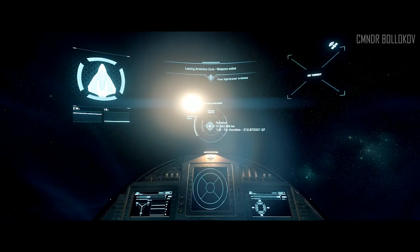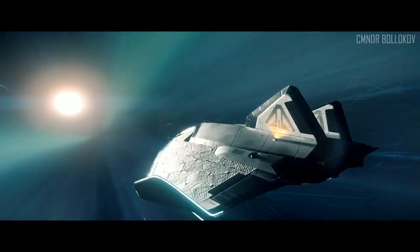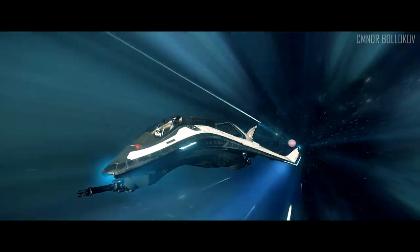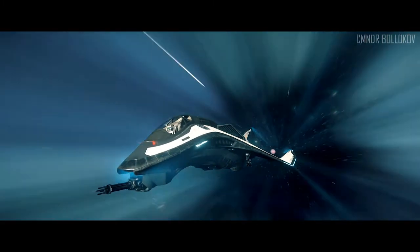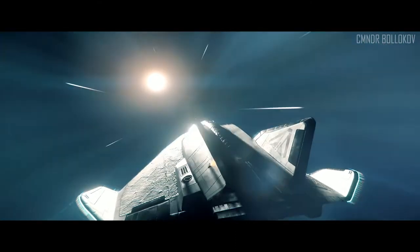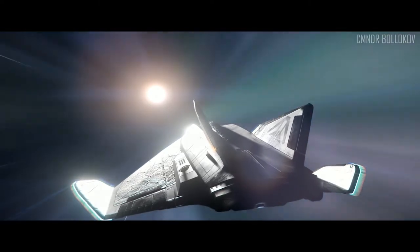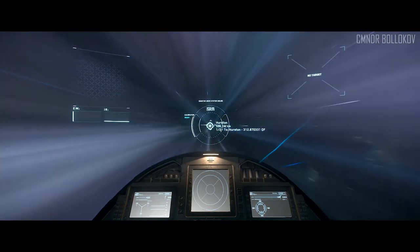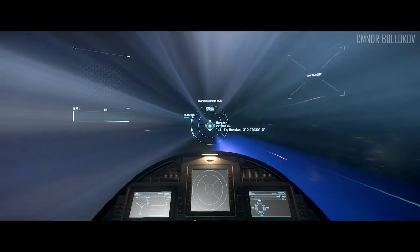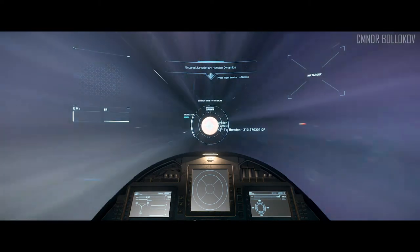Here we go — we've got 31 million kilometres to go. We've just broken into our quantum drive and as you can see we're going at the speed of light or something like that. There's the planet Crusader in the background disappearing. There's me in the cockpit. This will take some time so I'll join you when we get down to the last million. Down to our last 500,000 kilometres until we reach Hurston — and here is the planet Hurston.